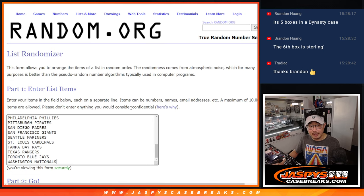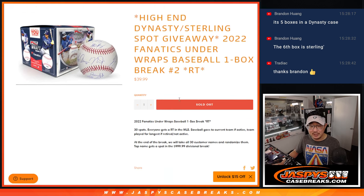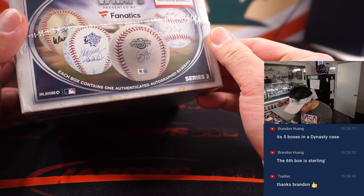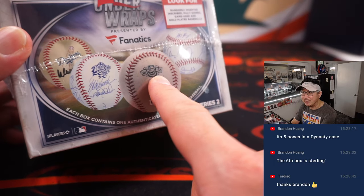All 30 teams are in. There is a chance at multi-sign autos — that'll be a randomizer. Although I think most of them should be the same team, but we'll cross that bridge if we get there. Baseball's going to go to the current team if they're active, the team they played for the longest if they're retired. Unless there's like a specific stamp that'll tell us what team.